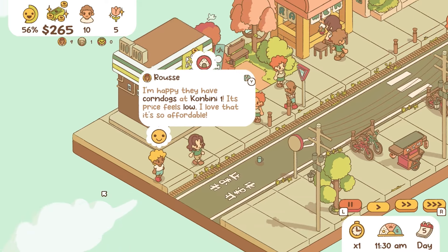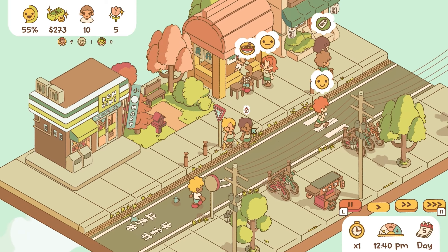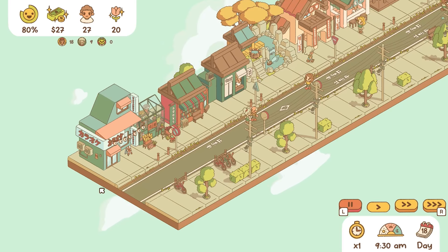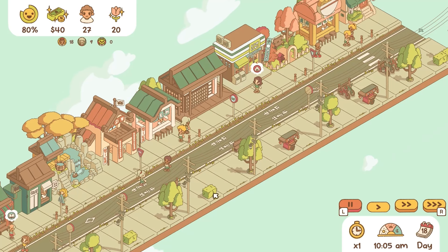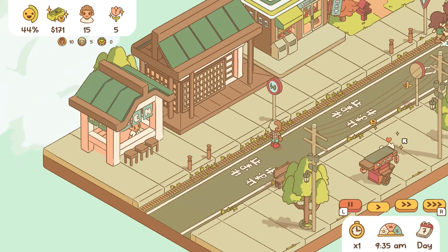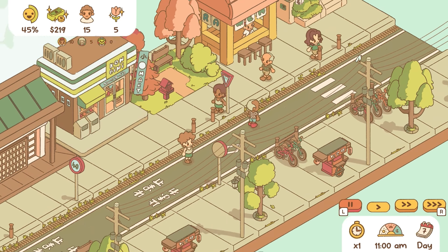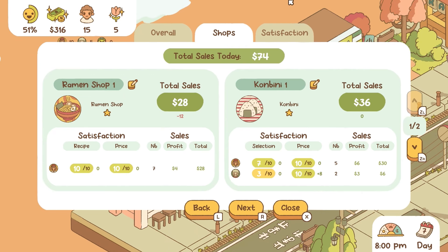Minami Lane offers straightforward mechanics that are easy to pick up but rewarding to master. The game provides various modes, including Mission Mode, where you'll complete specific objectives, and Sandbox Mode, which lets you build freely. Mission Mode introduces varied tasks from catering to different demographics to completing quirky challenges like petting 20 cats — and yes, that meant you can pet the cats. The daily reports at the end of each in-game day provide valuable insights, making every decision feel impactful.